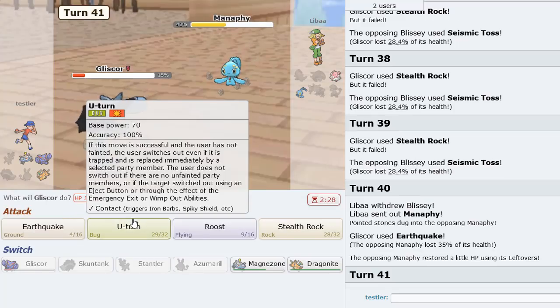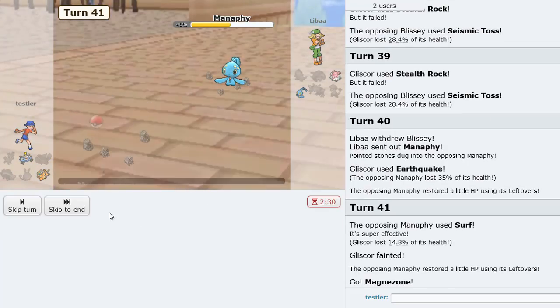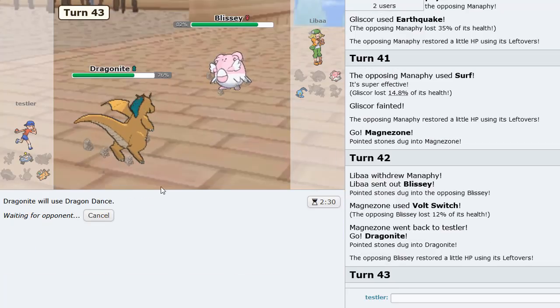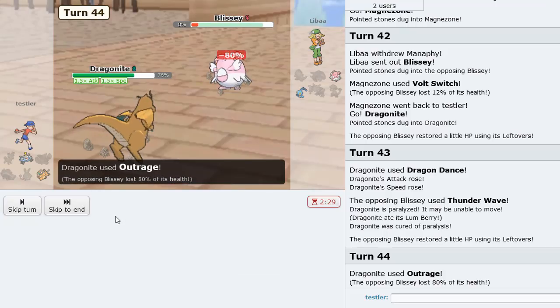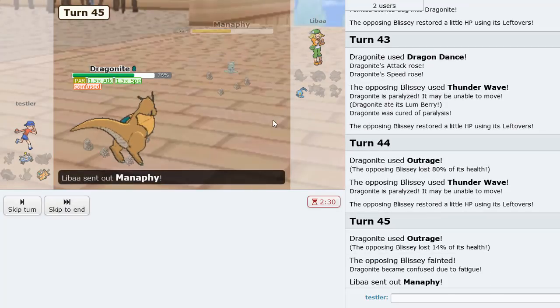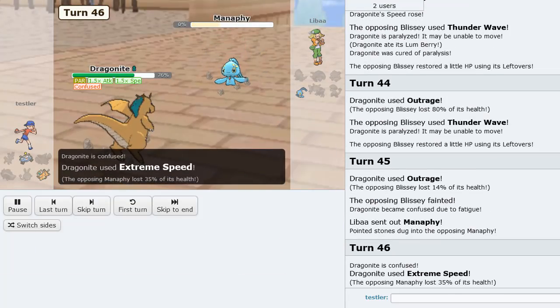I'm going to spam Rocks. Get a little chip on this thing — let him knock this out. Then I just go Magnezone, Volt Switch out here as he takes Rocks and the chip damage I need. Dragon Dance up, Outrage — get 80% on this thing, knock this out. Which would be ideal — yep! And I think we just win the game now at this point with an Extreme Speed. GG — another fantastic Stantler game.